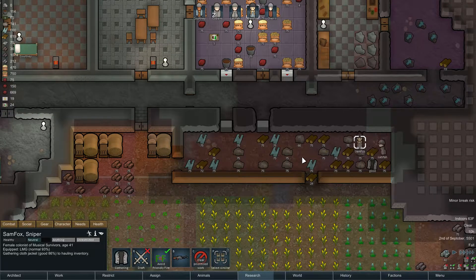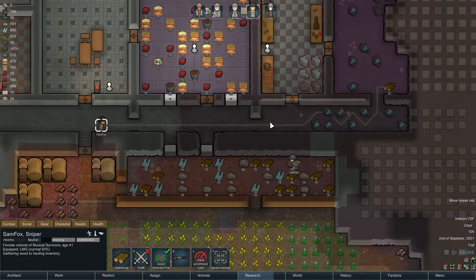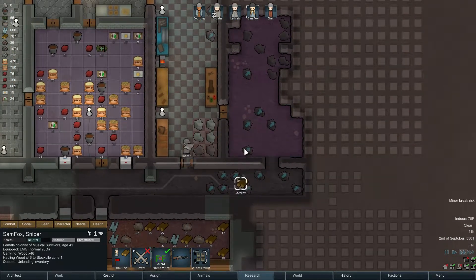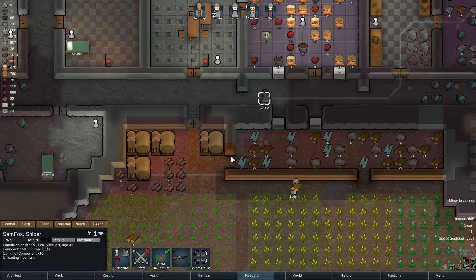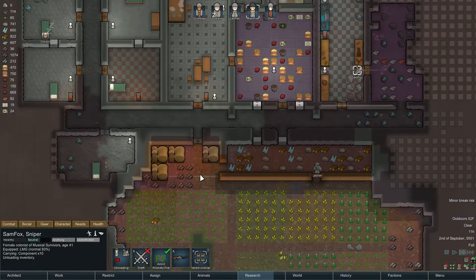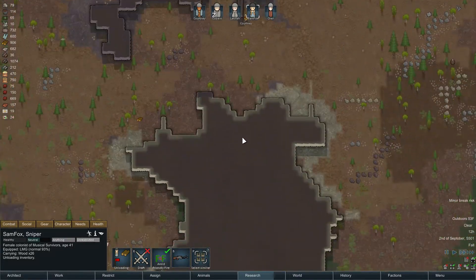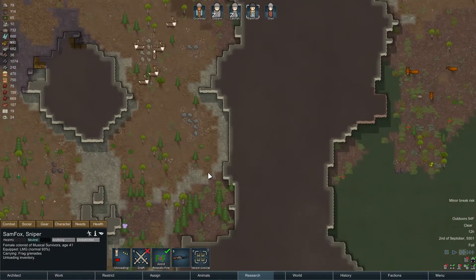They should get a lot of this cleared out so the wood can get put in here. Now she's gonna grab this and take it back, which is fine — that'll fill this area up. Very nice. Alright, you guys can go to bed or do whatever you want. All that wood finally got taken care of — we're sitting at 932.